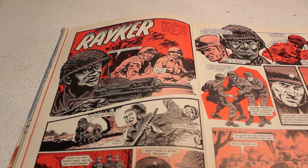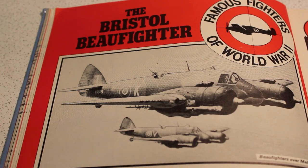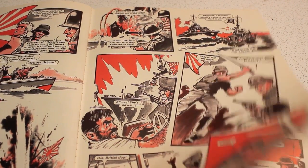Back, so falls to the commandos. Then we get Sergeant Raker — this time they're trying to get rid of a monster German tank. Famous Fighters continues with the Bristol Beaufighter fighter-bomber. We get some more of Clancy's Crew, fighting the Japanese again.